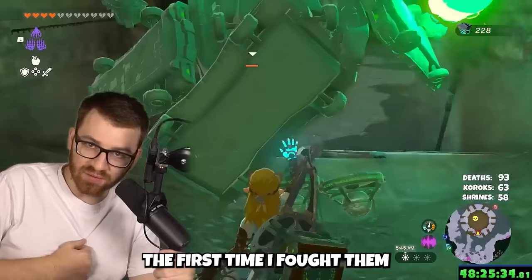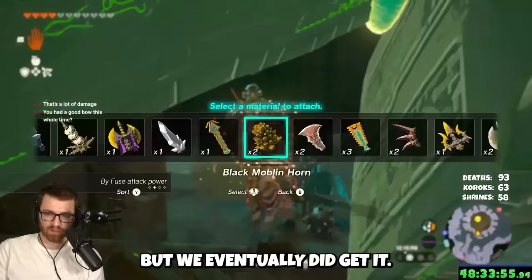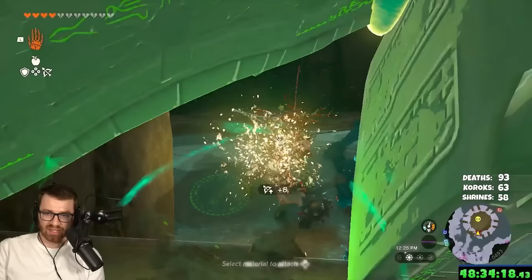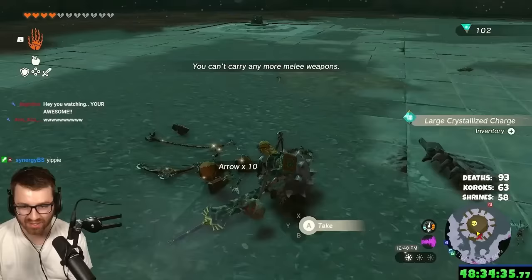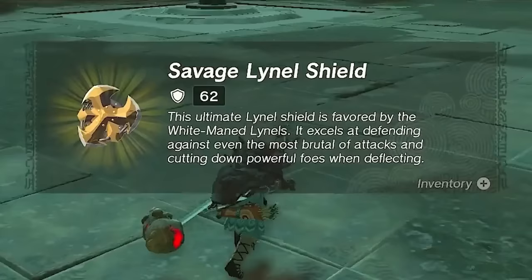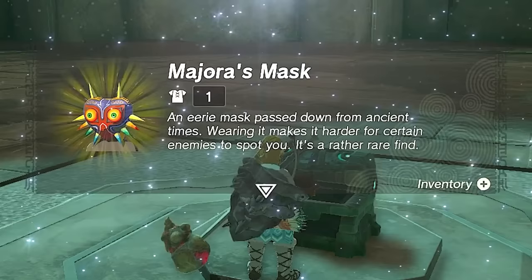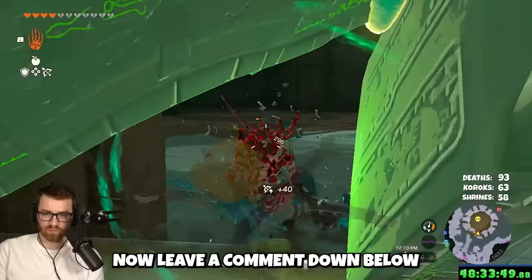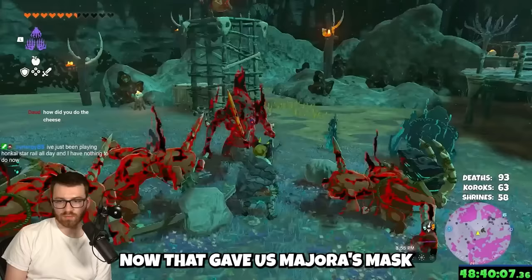I didn't know that strat the first time, so I used a cheese strategy where I just sat there and destroyed them with cannons — even though my cannons weren't even working properly. We eventually got it. Final moments — let's go! A 62 shield, and you get Majora's Mask! Leave a comment if you'd love to see a video of the cheese strat I used.